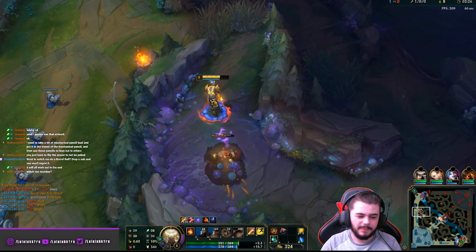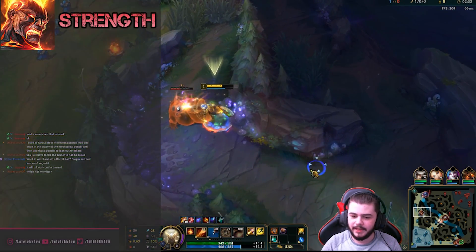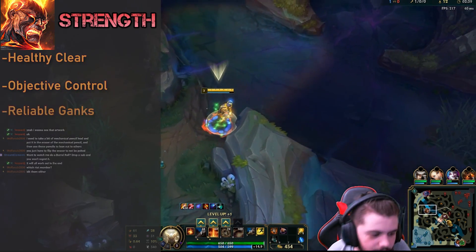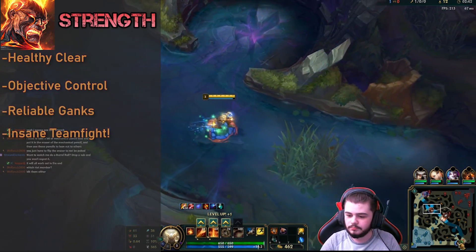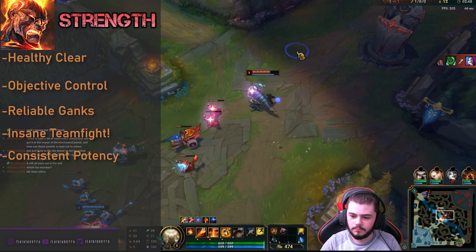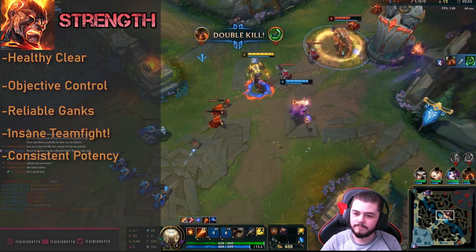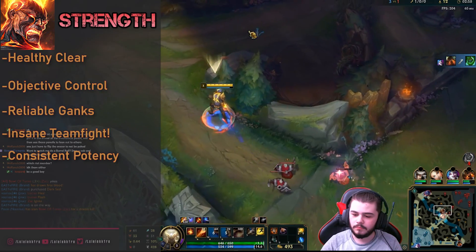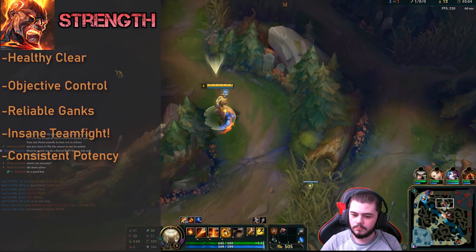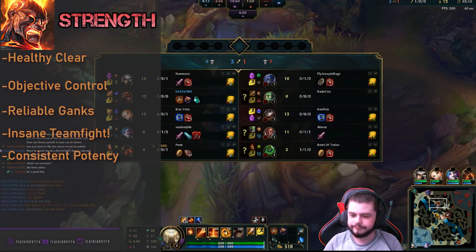Brand Jungle has a lot of key strengths and weaknesses, and in order to make the most of him in a game, it is important to understand what those are. His key strengths are his fast and healthy jungle clear post level 3, strong objective control, reliable ganks post level 6, insane teamfighting ability, and he is strong at all points in the game. One other key strength is that due to Brand being an unconventional and underplayed jungler, I almost always find myself at an advantage, because most junglers do not get the opportunity to play against Brand often, so I almost always have more knowledge on the matchups and win conditions than my opponents do.